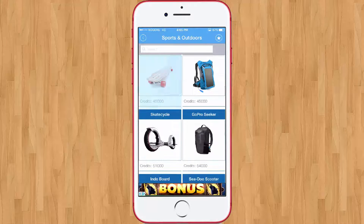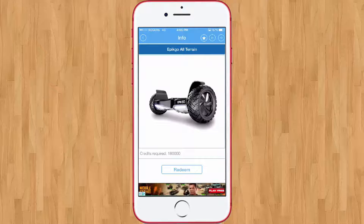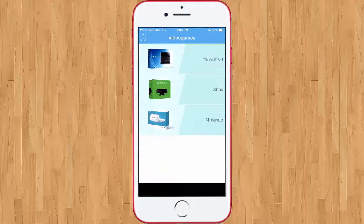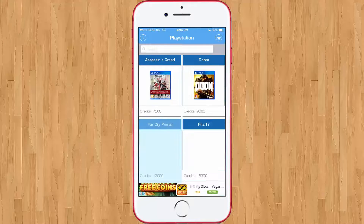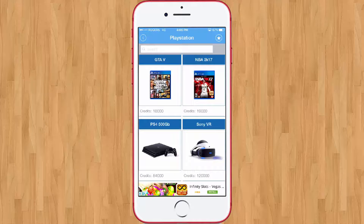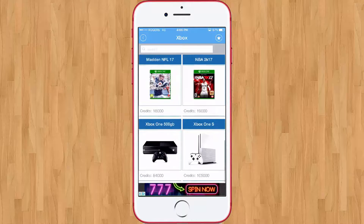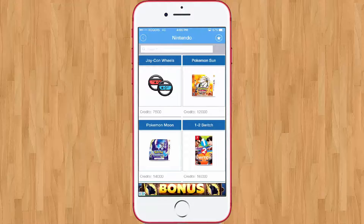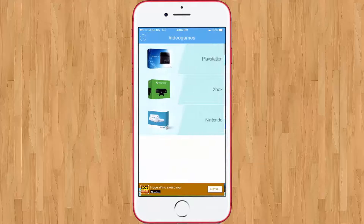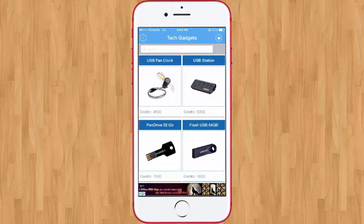You can get a full longboard, solar backpacks, a hoverboard, and a lot of other stuff. Under video games you can get PlayStation games like Assassin's Creed and Doom, PlayStation VR, an actual PS4, an Xbox with games like Call of Duty and Far Cry, and Nintendo — yes, you can get a Nintendo Switch.